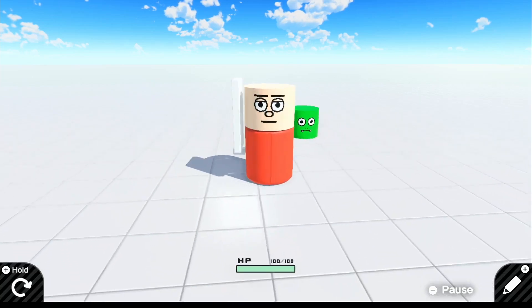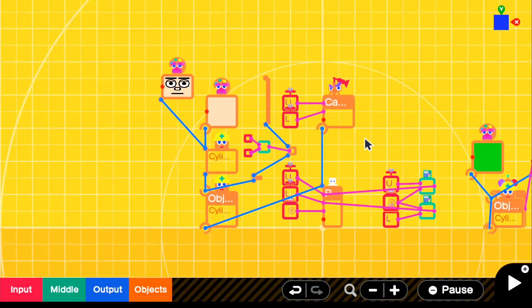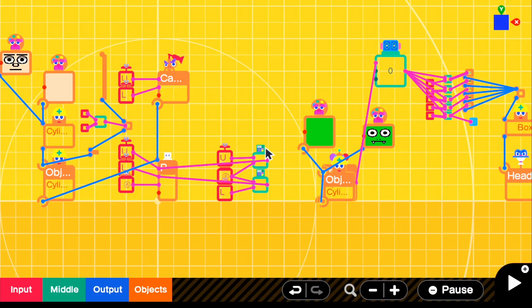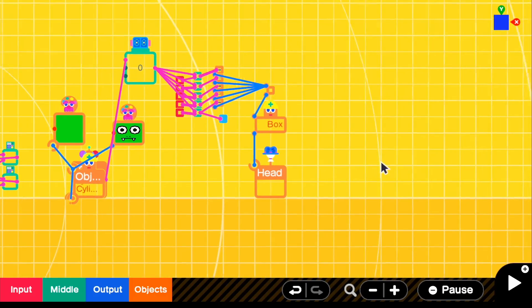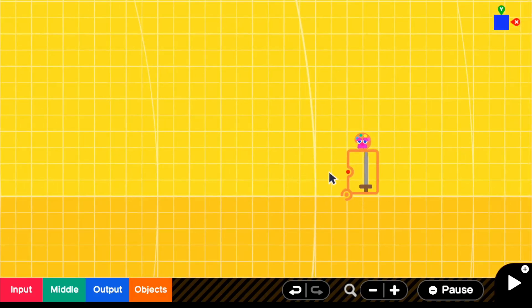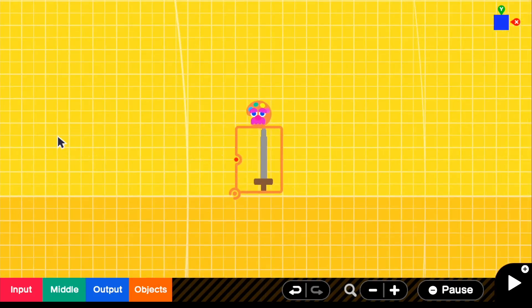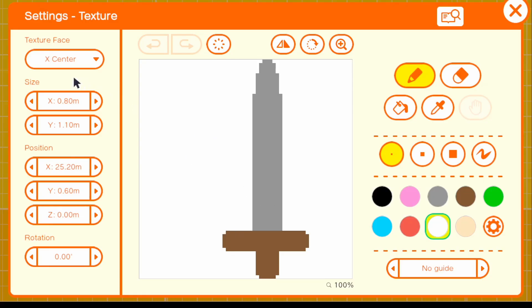So now all we have to do is pretty much add our sword texture. So if we go and grab the sword — I have it right over here. Sorry about that cut everyone — I realized I did not make a sword texture yet, but now I did. All you have to do is go ahead and grab the sword texture before we actually connect it to the object. If we go ahead and look into it, you can see that the texture face is on the X center — so that's basically facing on the side of our character. That's what we want.